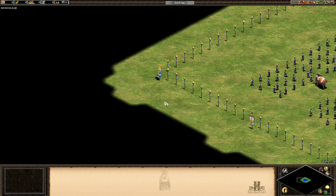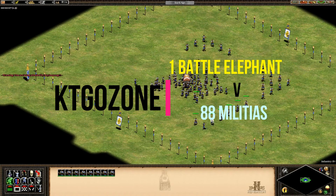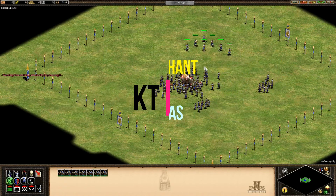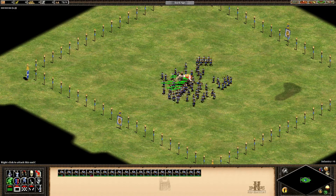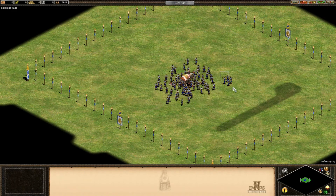Hey there guys, this is KerioZone and I am back. This is a scenario editor matchup between the elite battle elephant and the militia line. There are 88 militia on the map right now because that is what I think is the magic number — this fellow can take 88 militias down.